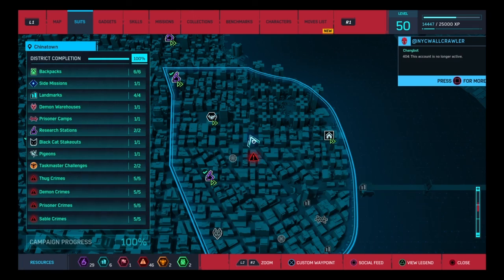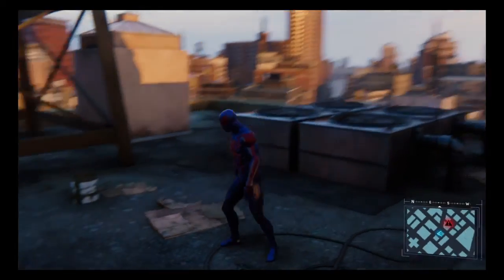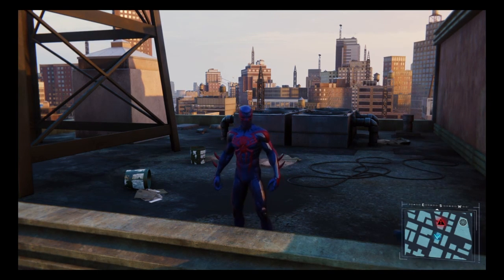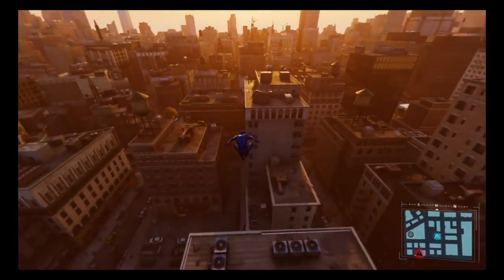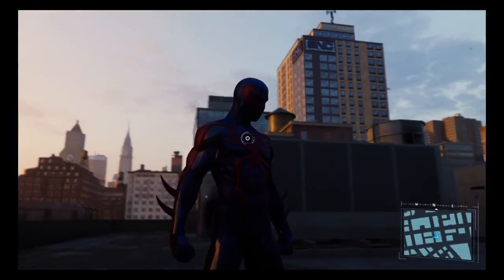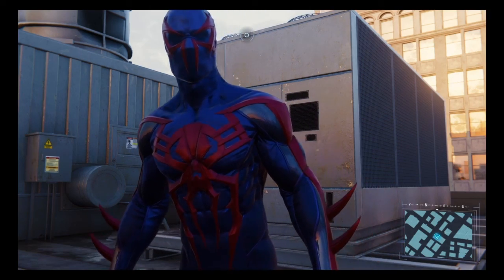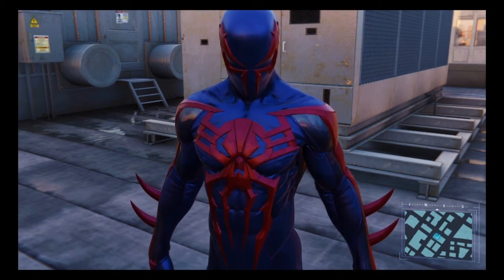Next up is Spider-Man 2099, first appearance in Amazing Spider-Man #365. This is Earth 928 in the year 2099, where New York is protected by Miguel O'Hara. Why does he have a skull thing on his face? His mask is kind of — it's definitely more of a 'I'm a deadly spider' look. Even the spider on his chest has that quality.